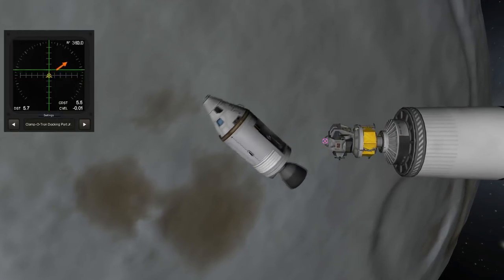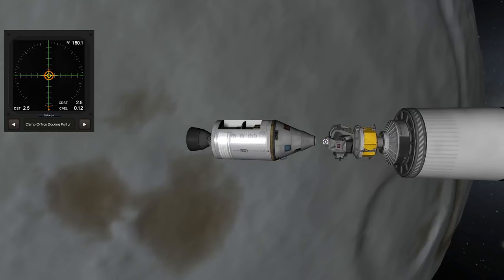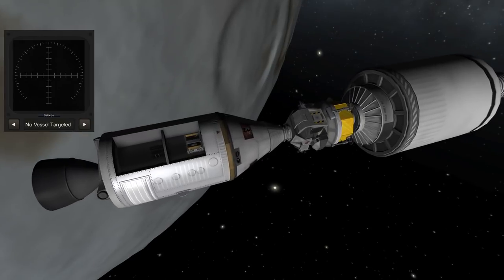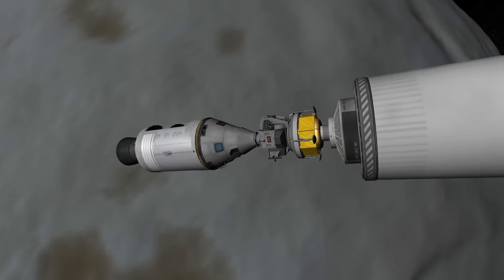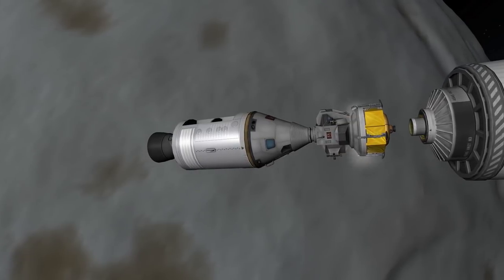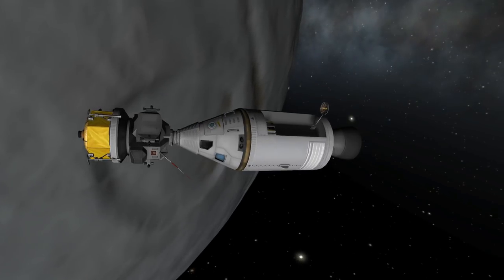We need to do our traditional maneuver to get the lander out of the rocket. I'm pretty sure there's an official name for that which NASA came up with, but I don't know it and I'm too lazy to look it up — sorry about that. If you know it, comment it below; it would interest me to know what that maneuver is called.